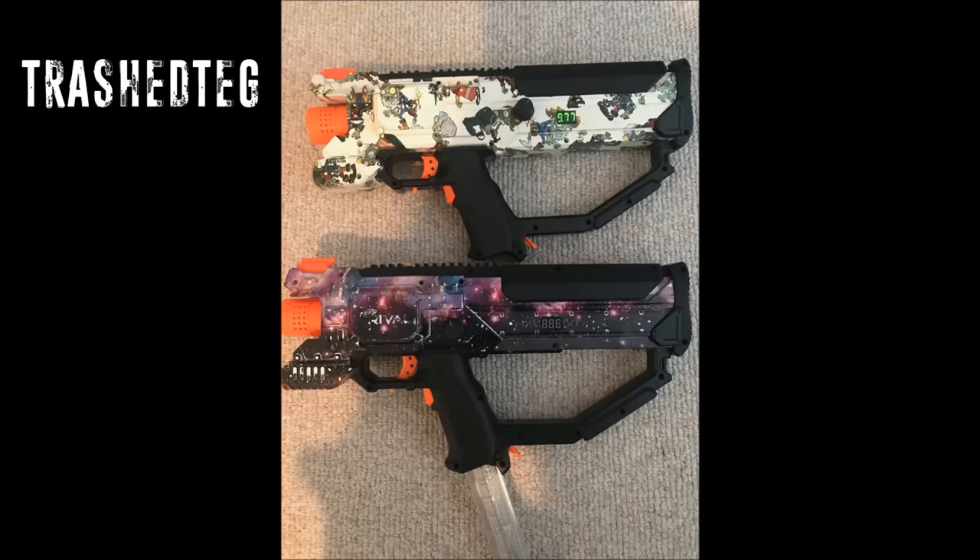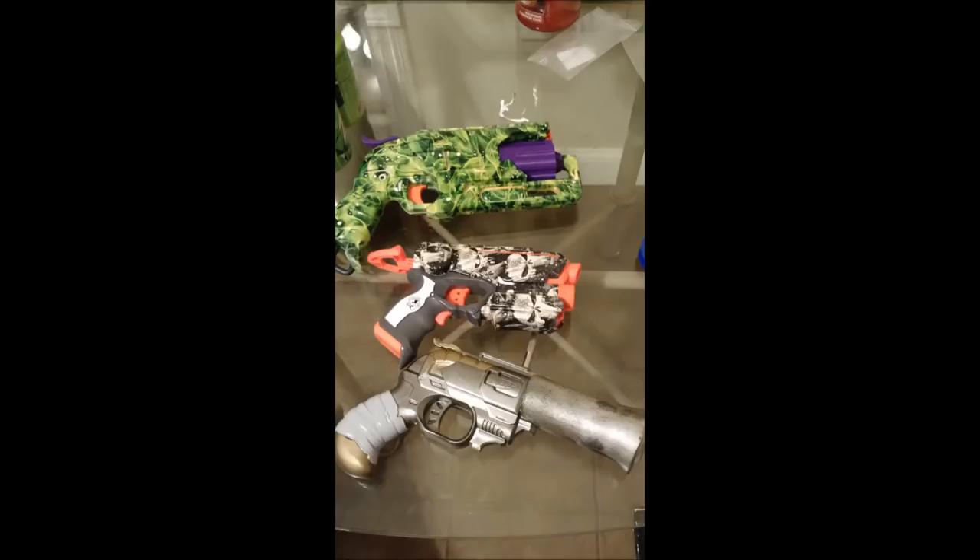Up next we have a whole series of paint jobs by Trashed Teg. First up we have a pair of painted Harrás. They have been hydro-dipped, and also rewired for LiPo, speed controllers, and volt meters. The hydro-dipping is absolutely gorgeous on both of these — that galaxy look and then the cartoons on the other one, absolutely gorgeous.